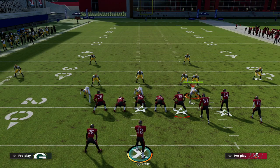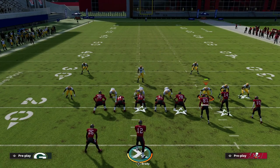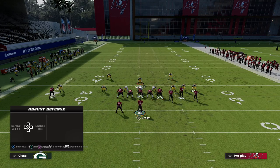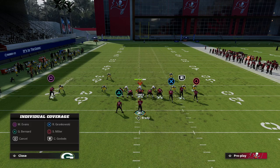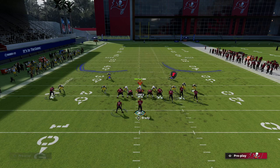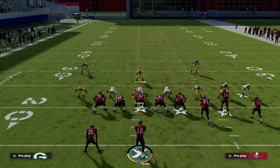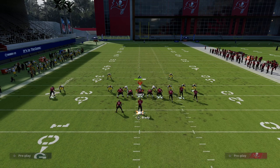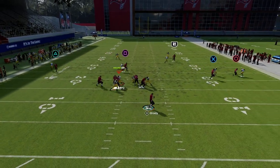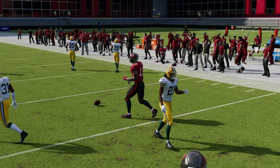What's interesting about cover 2 man is it's already in an inside technique, because that's the nature of the coverage. Where's the help in a cover 2 defense? It's outside — there's no real inside help. If I pinch my linebackers inside and run the slant against cover 2 without any shading, you'll see the slant is very similarly guarded to cover 1 robber.